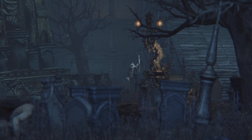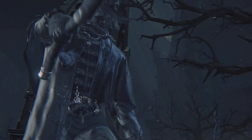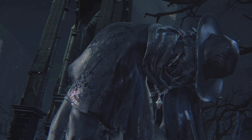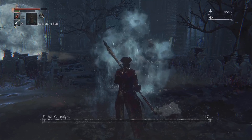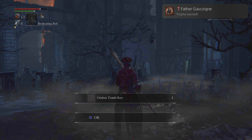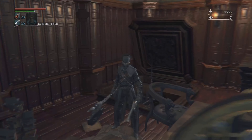I made it to the next lamp and my next boss was Father Gascoigne. He was actually a good boss — my second boss. He was a bit of a challenge because he would shoot his gun at you. But I ended up getting enough attacks on him and he really wasn't one of those top bosses. I ended up getting the Odeon Tomb Key and my second trophy for defeating him.